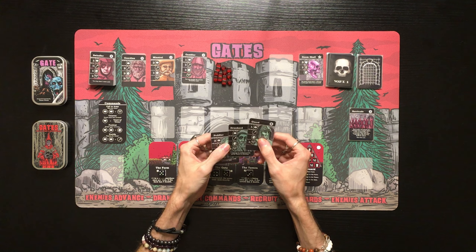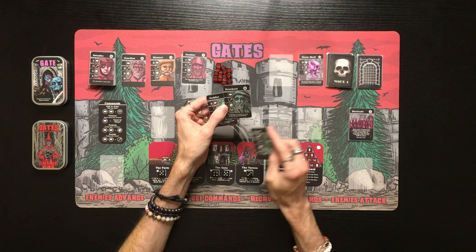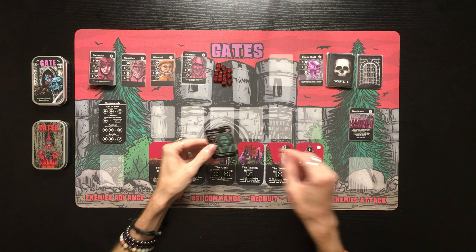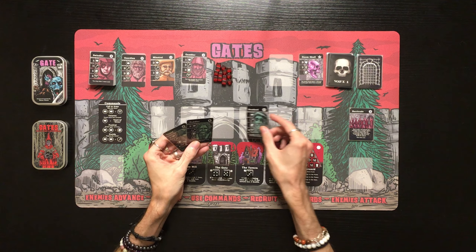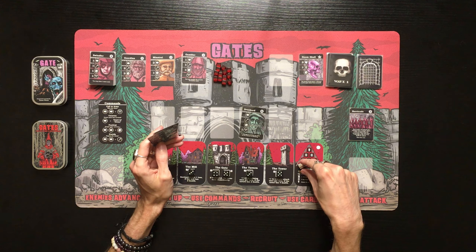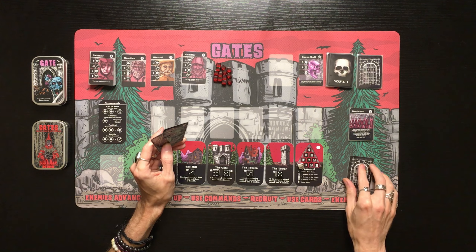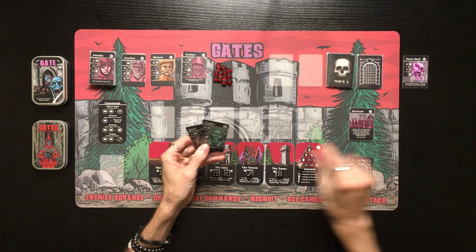We draw up our three starter cards: Guard, Drunkard, and Peddler. The Drunkard gives plus one damage in combat as long as the Tavern is standing. The Peddler's Festival Command costs one gold this turn. We deal one damage with the Peddler, plus one from the Drunkard's combat bonus, plus one from the Tower (which gives plus one to a single attack once per turn if it has four or more health) — so three damage total. The Drunkard takes down the Doom Skull single-handedly!